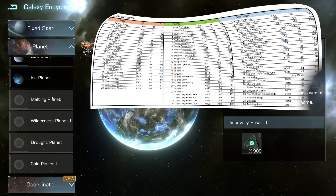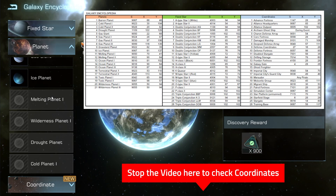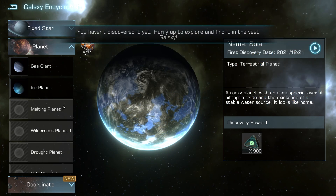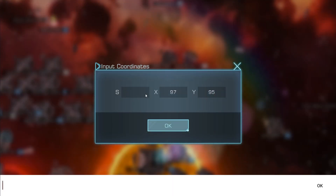As the rewards are quite nice, this can be considered free value if the time to enter those coordinates will be ignored. All locations are included: fixed stars, planets, and the normal coordinates. Just make sure to check them one by one and click on all rewards.